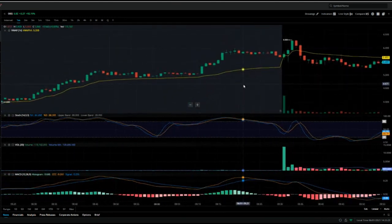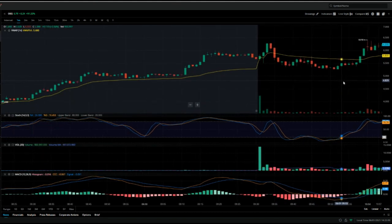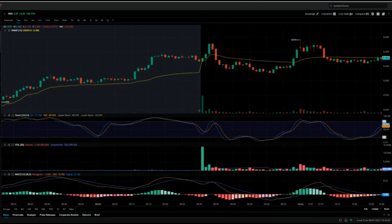Pre-market already showed this stock had opportunity — it was about $3.50 pre-market and gapped all the way to almost $6.00, which is why it made our watch list. For those of you not on the watch list, the link is in the description — you can join our Discord server and see it for free, before it becomes paid-members only.